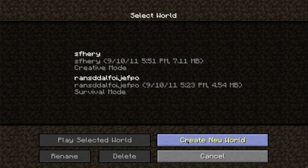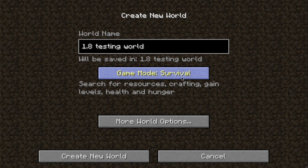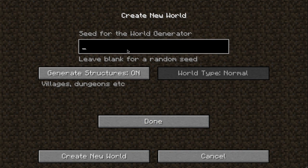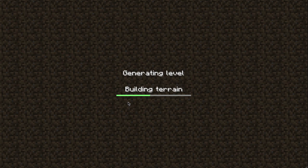So let's just create a new world and we'll call it '1.8 testing world.' Here you can see you can change it from survival — so search for resources, craft, gain levels, health and hunger — or creative, which gives you unlimited resources, free flying, and destroy blocks instantly. I've already got a creative world, but for the moment let's do survival. If you go to more world options, you can put in a seed. I'm not going to have a seed, and it will generate structures if that's on — if it's off, it won't generate villages and dungeons and stuff. So let's just hit create new world and let it build the terrain.